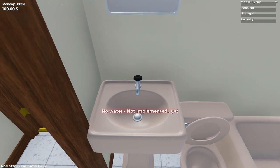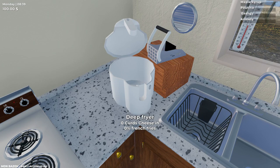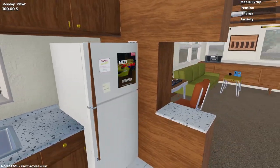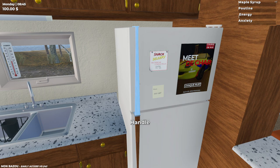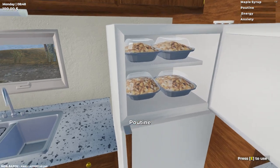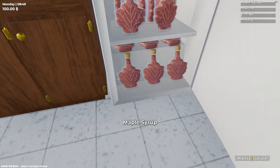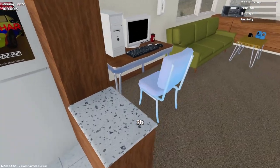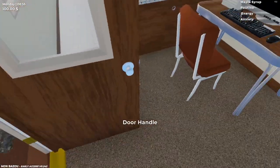So what do we got in the bathroom? We got a knob — no water, not implemented yet. And a deep fryer: zero curds cheese and 0% french fries. You're missing the frying basket in the deep fryer. On the top right portion of the screen we got maple syrup, poutine, energy, and anxiety. So we got fewer needs compared to My Summer Car — just maple syrup and poutine. The fridge has our maple syrup and a single container of poutine. We also got an old-ass computer — no electricity! There's a generator outside we'll turn on a little bit later.